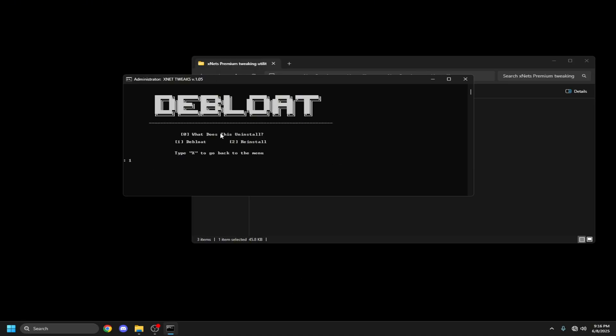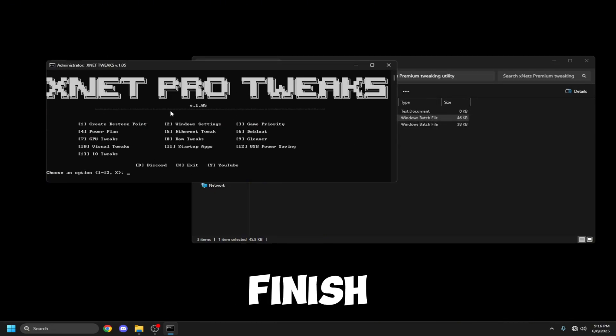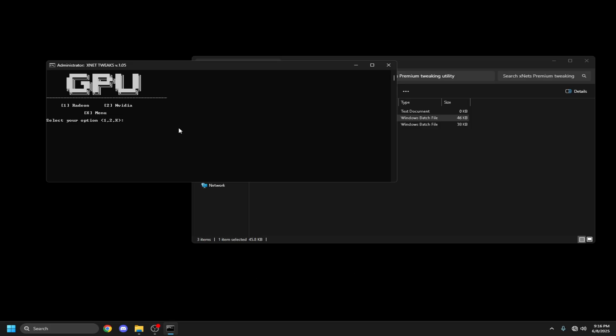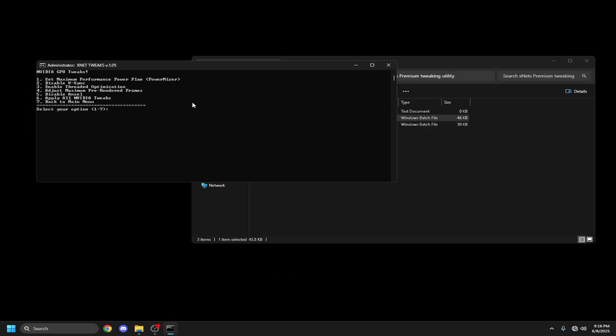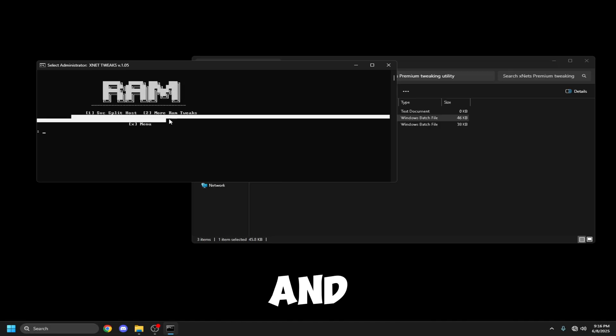Six is Debloat. Just click six, then click Debloat, then click one and it will automatically debloat. After that finishes, just go back. Seven is GPU Tweaks — just choose what GPU you have, Nvidia or Radeon, and it'll show you tweaks for each system. Clicking seven will bring you back to the main menu.